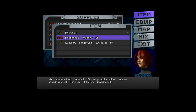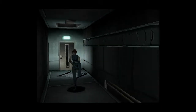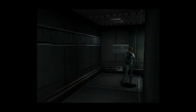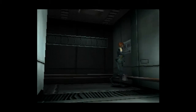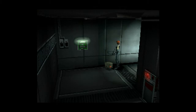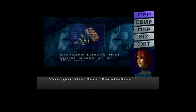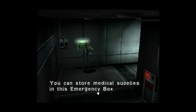So I've got a DDK H disk. I think I need two — two H's. Bullets. Store medical supplies.